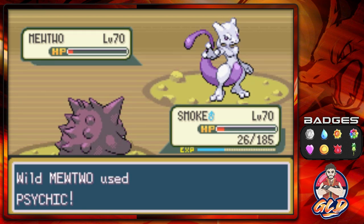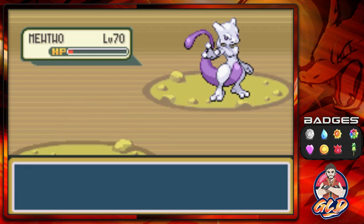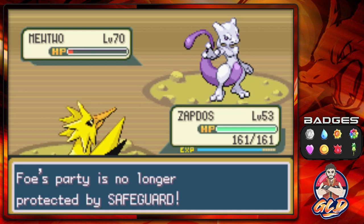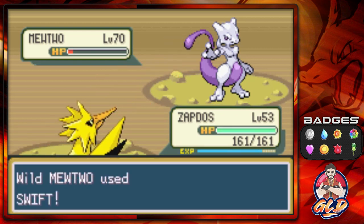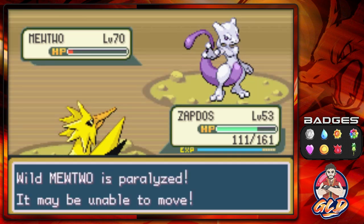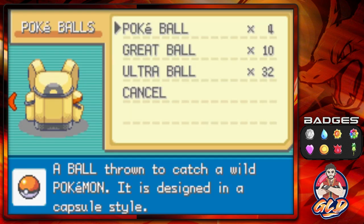Okay, let's go with Zapdos — Zapdos can probably outspeed it. Let's go with Thunder Wave. There we go, Mewtwo wastes a turn. Thunder Wave connects, and now this is where we try and capture this Pokémon.